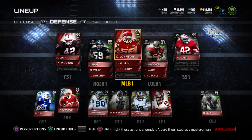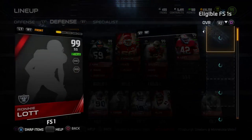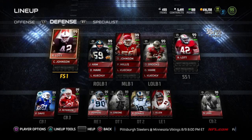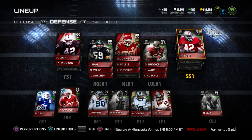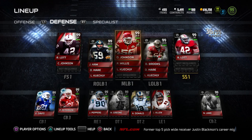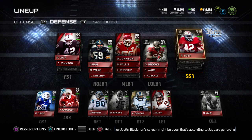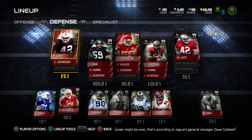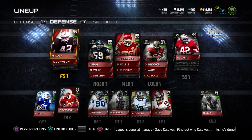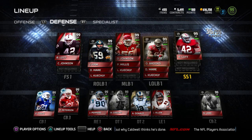So here is the lineup update. We're still rolling with the 4th of July Ronnie Lott here at strong safety. Let me know what you guys think about playing him at strong safety and the standard Ultimate Legend Ronnie Lott at free safety, with the other Ronnie Lott Ultimate Legend at strong safety. That's kind of where I like them, but I want to hear what you guys have to say. Do you think I should swap them? I like him over here because typically he's going to do a better job against face catching if I run a Cover 4 or something.